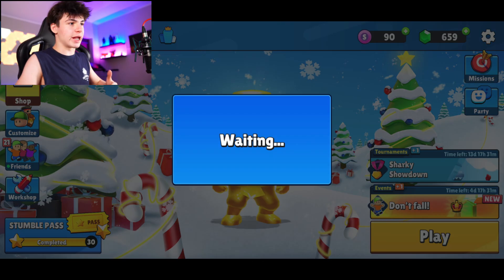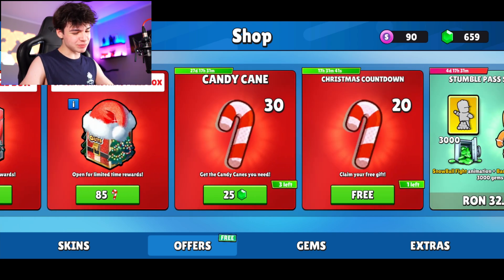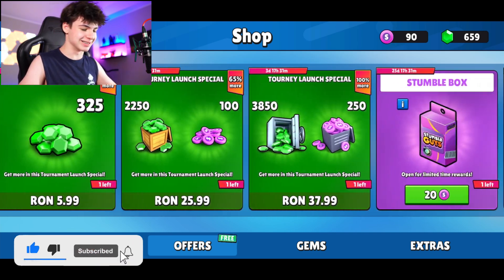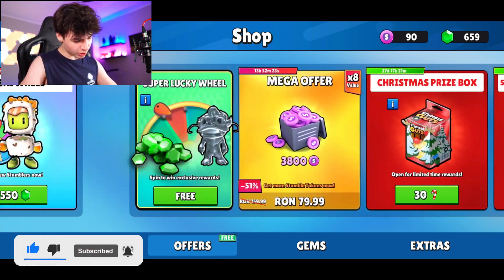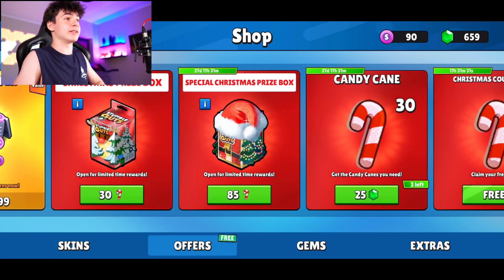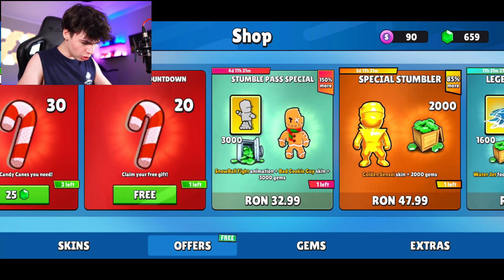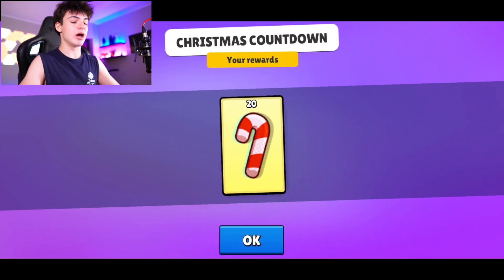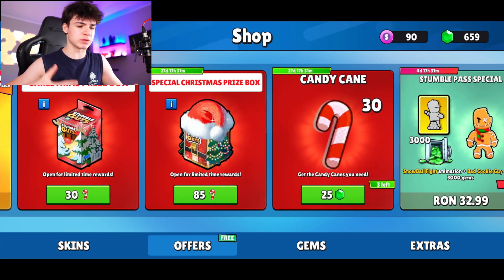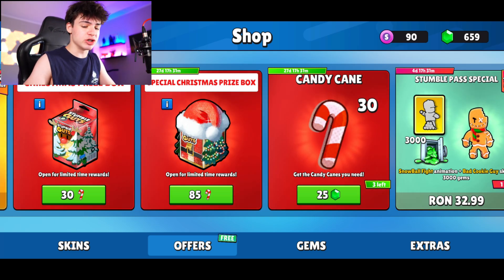We'll get the stumble pass eventually. Now let's check out the shop — you have the Christmas prize boxes and the candy canes which we have a lot to collect today. We also got the sushi wheel which is really cool and we will spin it. First, about the candy canes: you can get 20 of them, but I'm mainly looking to get the special Christmas prize box — it's better to save candy canes for that.